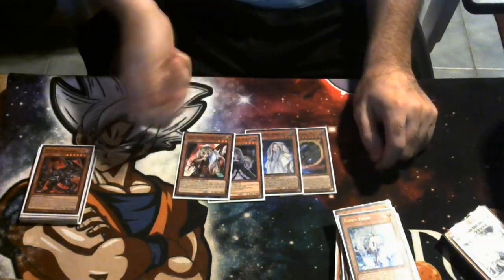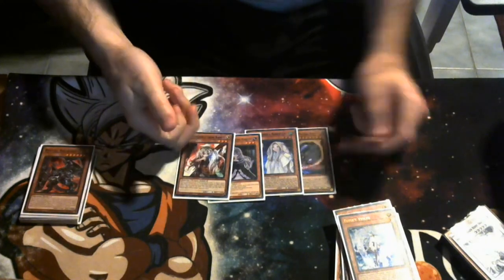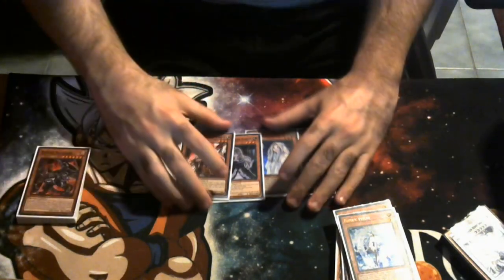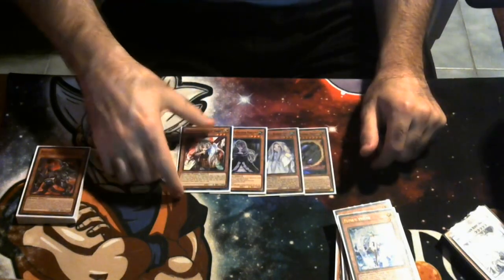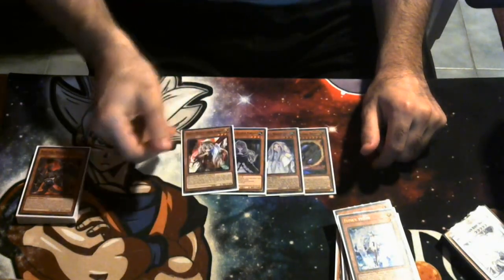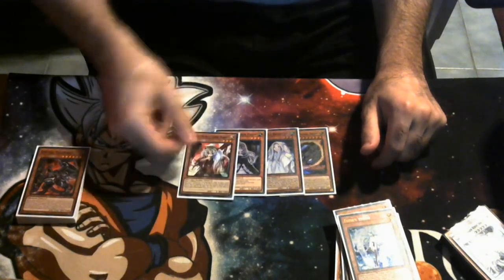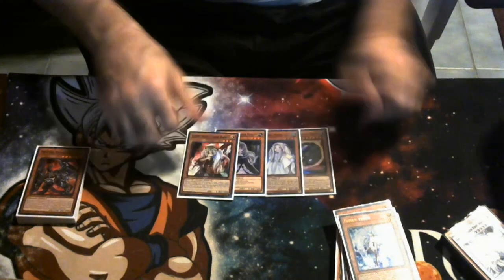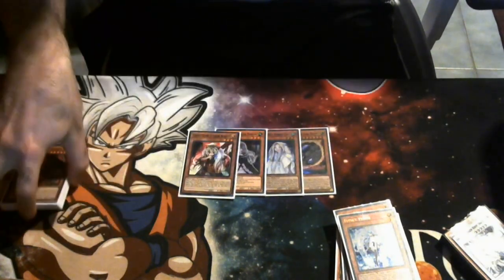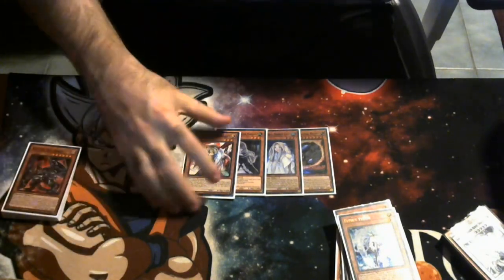I'm messing around with one Nibiru, one Moonlit Chill, one Ghost Belle, and one Ghost Ogre — these are the flex spots. You could cut these four for three Fenrir and a Rise Heart to make a Rank 7 Xyz line. I've seen people messing around with Mast Dragon: normal summon, battle-phase swing into something, bring out Zong Dora in the damage step. We just don't know what the meta is going to look like since we're still waiting on a banlist we probably won't get until end of April.